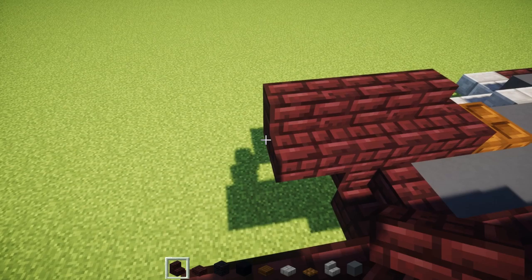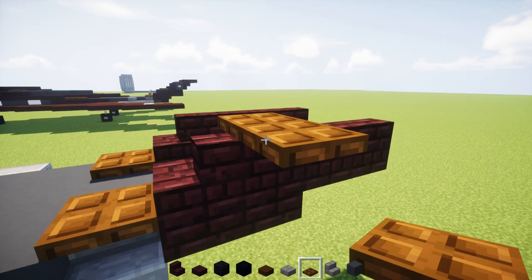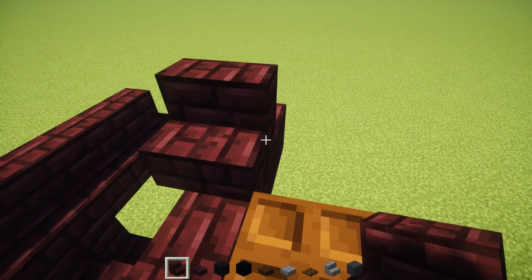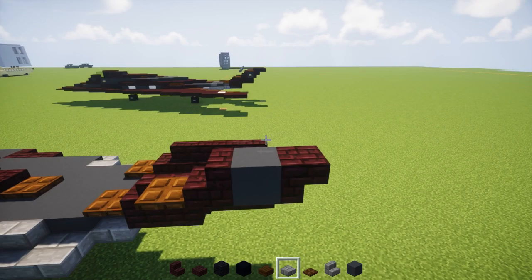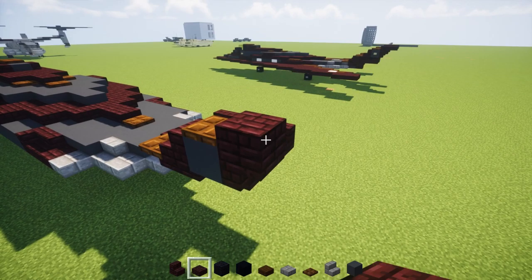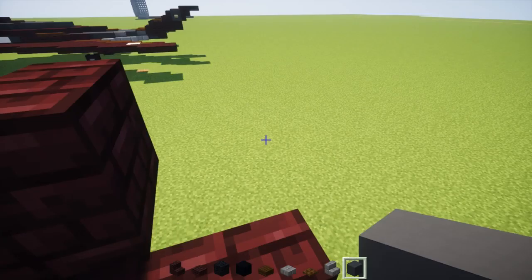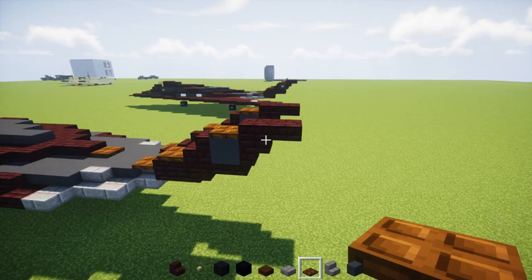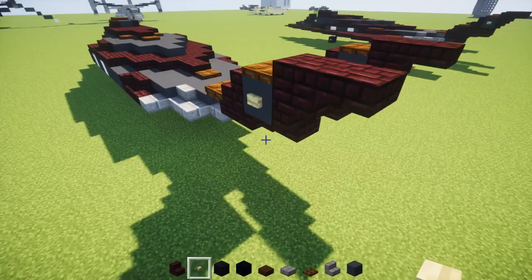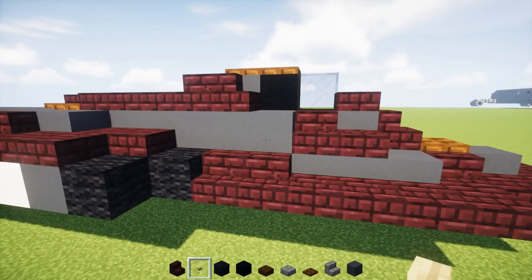Next, take a dark oak wood trapdoor and go diagonally to the stairs outwards, placing it like that. Add a nether brick stairs facing the front behind it, then a grey concrete block, and then an upside-down nether brick stairs facing the other direction. Right above the grey concrete, add another trapdoor, and then 2 nether brick slabs behind it. Repeat the same thing on the other side. Also add a birch wooden button on the side of the grey concrete block, and near the window in the front, add a birch wooden button on the side for some markings as well.